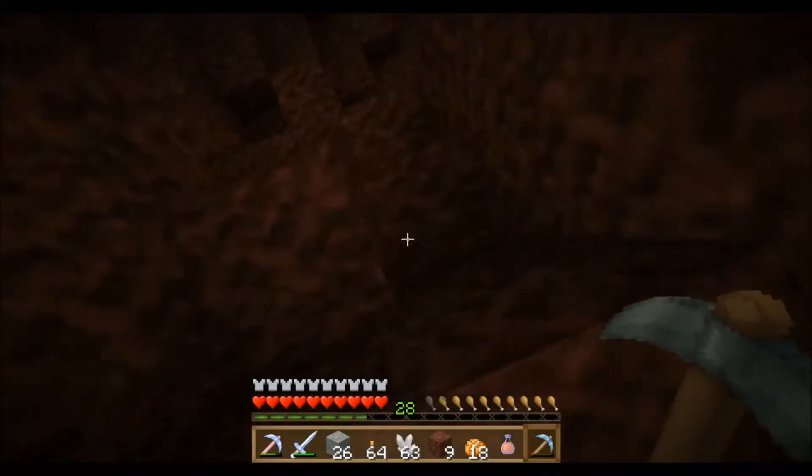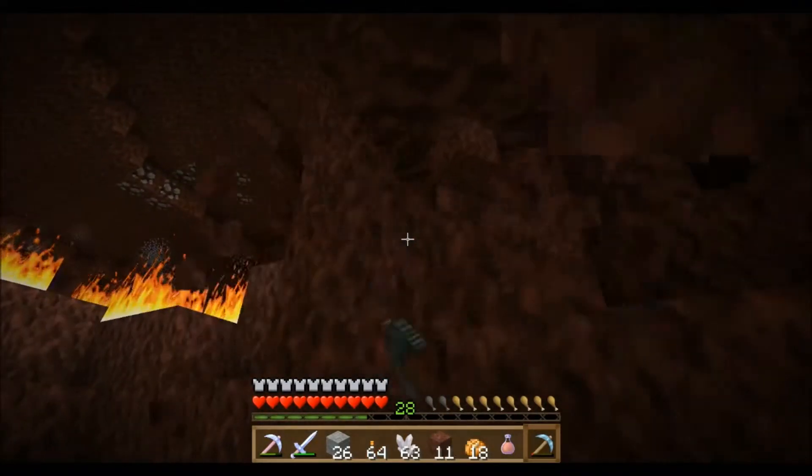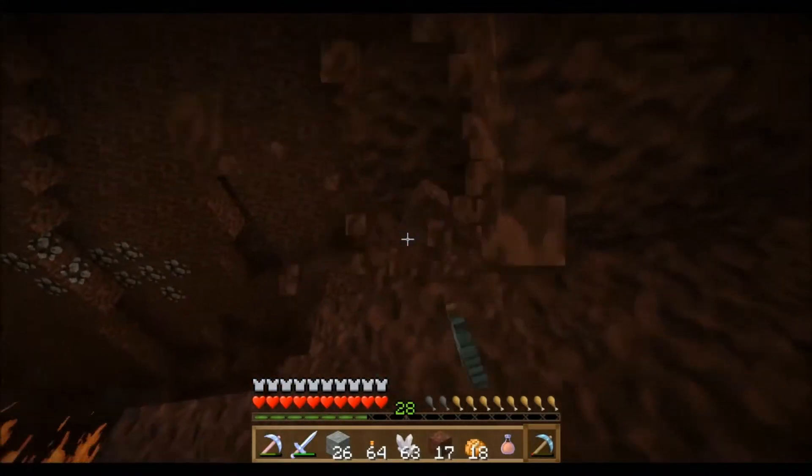A bow with arrows is highly recommended as well, because ghasts get extremely extremely annoying when you're mining out in the open, and they make tons of fire.